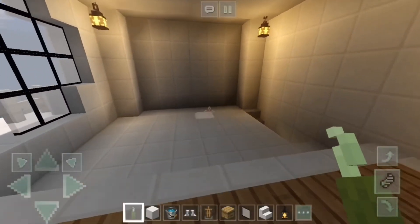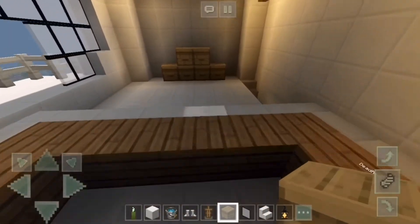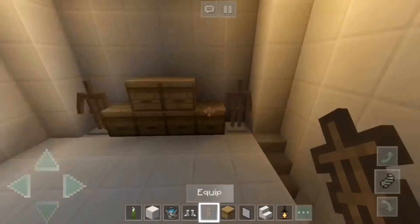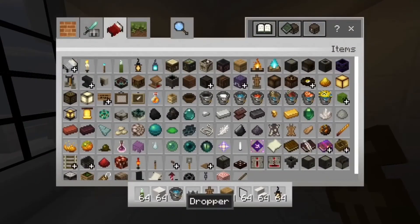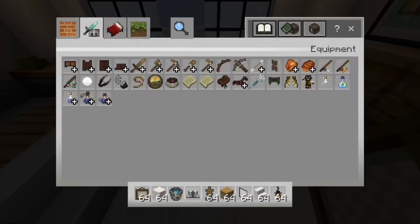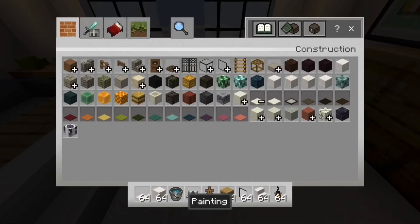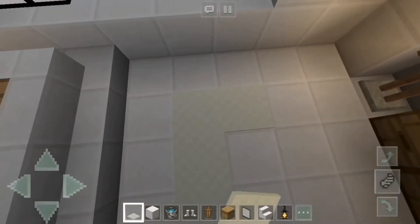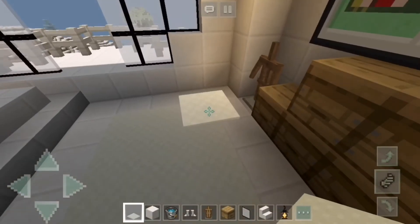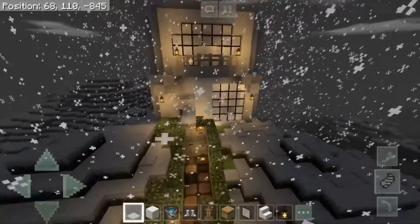On this side they can have these little honeycomb counters to just put their stuff inside. Two armor stands for their robes, and we'll also put in a painting so they can watch TV or something. We'll have carpet over here just so they don't wet the beautiful floor.